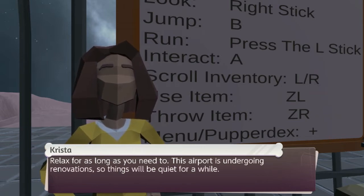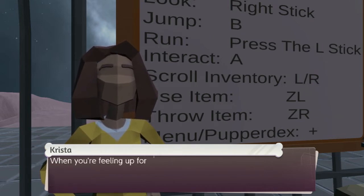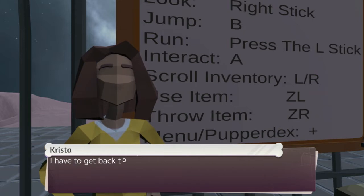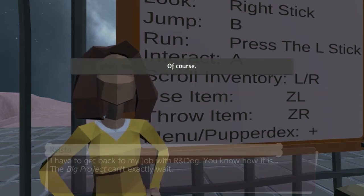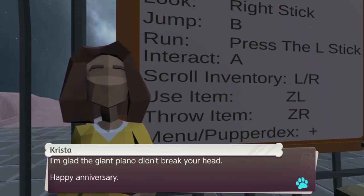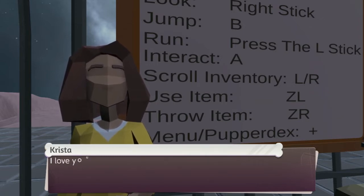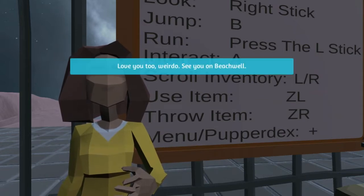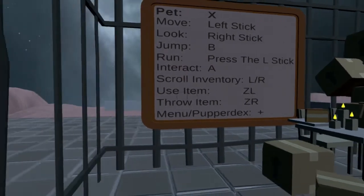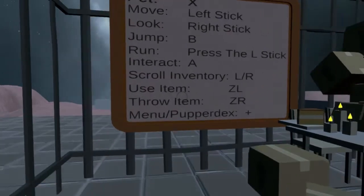'Relax for as long as you need to — the airport is undergoing renovation so things will be quiet for a while. No one will bother you. When you're feeling up for it, meet me on Beach Well — I'll be waiting in the middle of the big concourse leading to the Greater Lighthouse.' 'The giant piano didn't break your head. Happy anniversary, I love you, weirdo.' 'Love you too, weirdo. See you on Beach Well.'